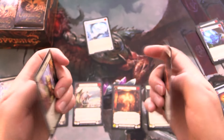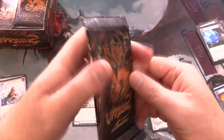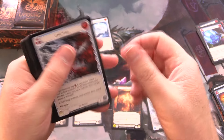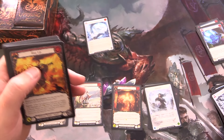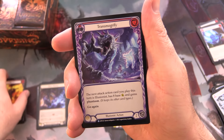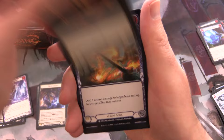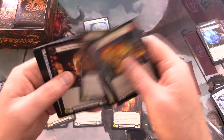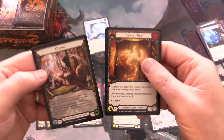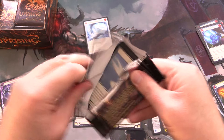Islander Frostbite — been a while since we've opened any of this. We are also on the lookout for cold foils and legendaries of course, hoping to get some of that goodness, but really it's all about the dragons. We have Rise Up and Transmogrify, foil Healing Balm — see if we can get a marvel or cold foil.